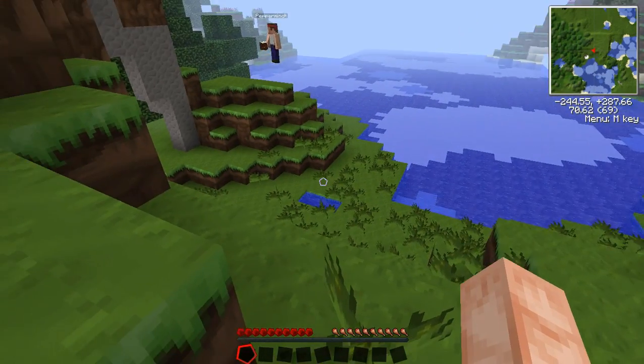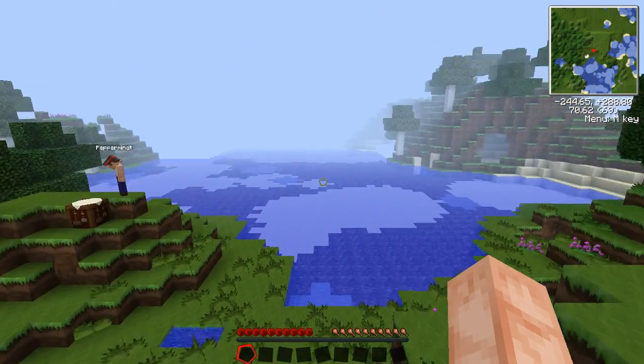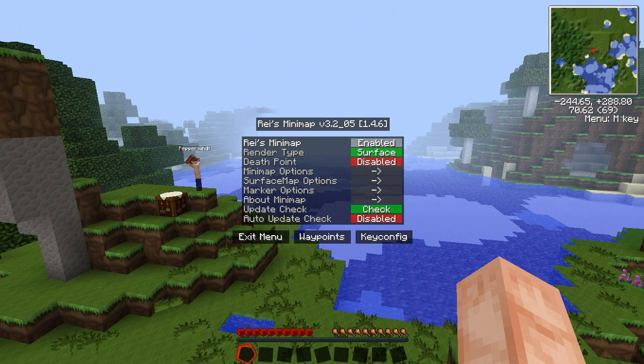Ray's Minimap is an excellent tool and we'll be using it a whole lot. You have the coordinates there, and the menu button is the M key. Pushing that brings up all of these features. If you're running single player you'll have the Entity Radar available, which puts Entity Markers on your map so you can toggle monsters on and off and track where they are. You can turn the Minimap on and off, change how the surface renders — surface biome, for example. There's also a Death Point feature — I'm going to turn it on. If you die, it marks your location on the map where you died.